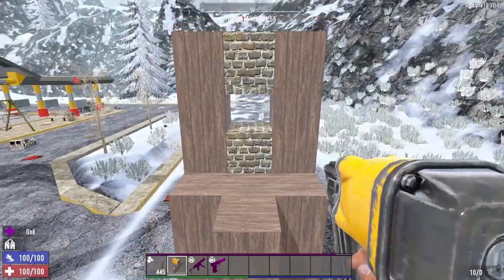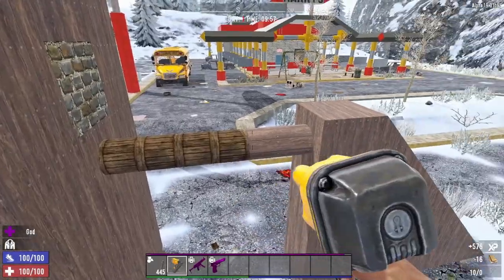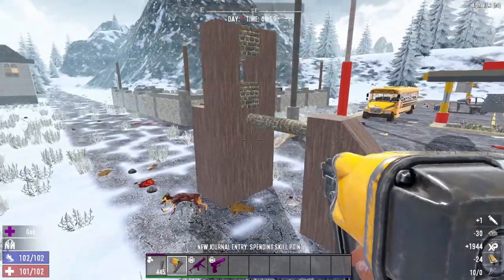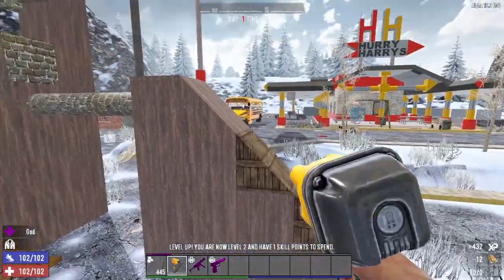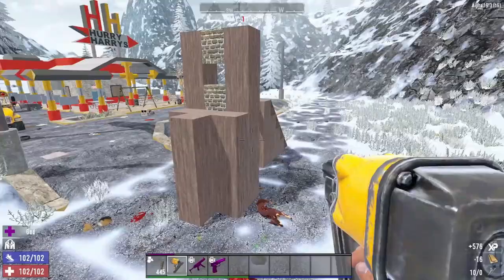Now we're almost done. We're going to upgrade a few stress points. You only need a little bit of cobblestone, which is rock and clay. We're going to upgrade that. That's going to keep the zombies from breaking the important things. We're also going to upgrade the top parts of the ramp to wood too, just in case.